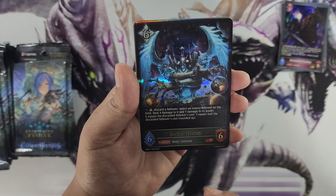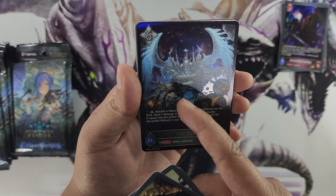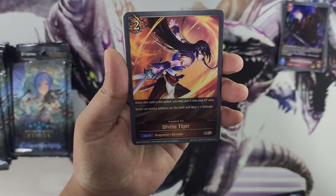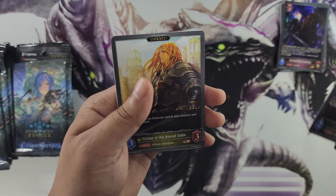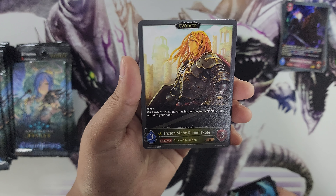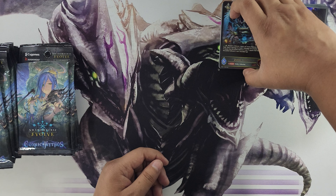Our first legendary is Zodiac Demon — looks like Alexander from Final Fantasy. Select an enemy follower on the field and deal X damage to it and Y damage to its leader; X equals this card's followers' cost, Y equals half the discarded followers' cost rounded up. Interesting mechanic. Also got Divine Tiger — when this card is discarded you may put it into your EX area and deal three damage to an enemy follower. I think this might be a Code Geass collab card. Gold card Perseus, Sword craft. Evolve card is Tristan of the Round Table — on evolve select an Arthurian card in your cemetery and add it to your hand. I like the Arthurian theme in these cards.